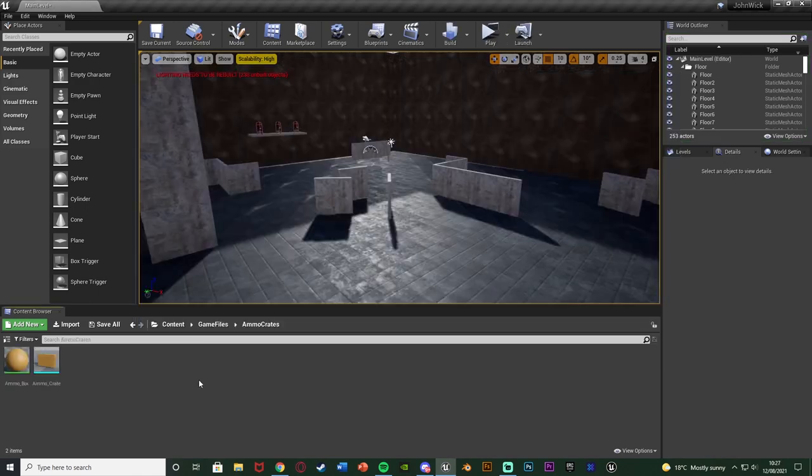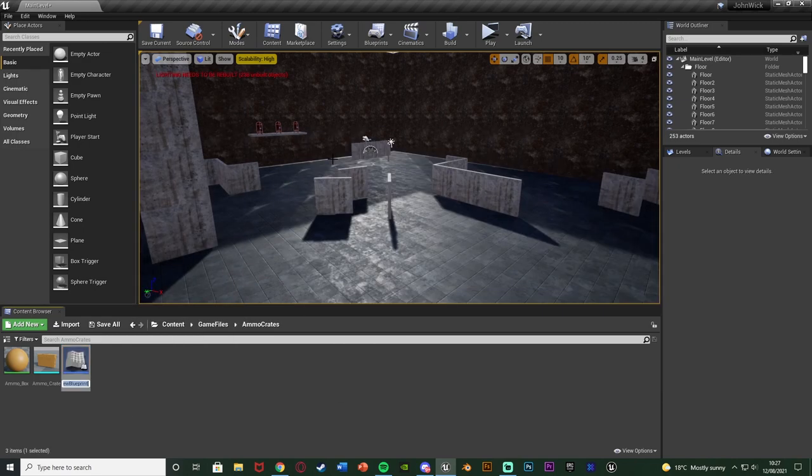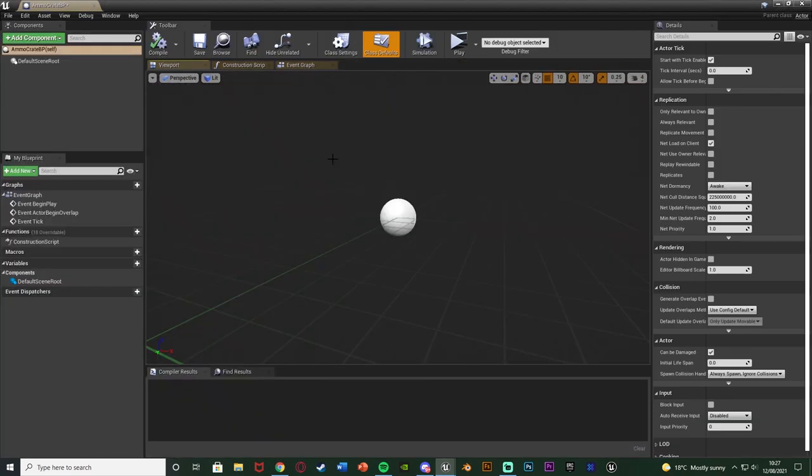The first thing you want to do is import your ammo crate's static mesh or model. I've got this one off cgtrader.com - it's free and copyright free to use, and I'll leave a link in the description below. Once you've imported it, we want to make this into a blueprint to use and pick up. Right click, go to Blueprint Class, create an Actor, name it AmmoCrate_BP, and open it up.